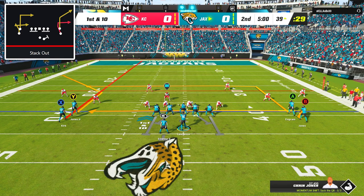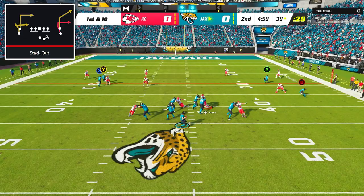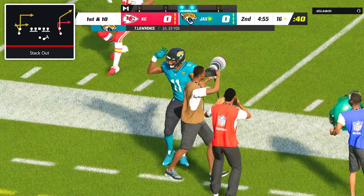Next I went with the play stack out, and the only adjustment here was to put the back receiver of my left stack on a streak. After the snap, the streak pulled the cornerback in the outside quarter deep, and I was able to hit the corner route along the sidelines to get us down to the 16 yard line.